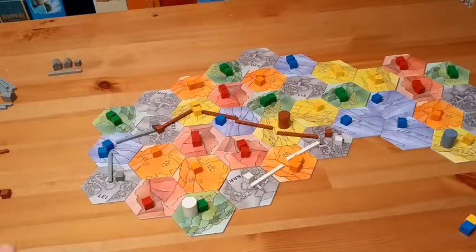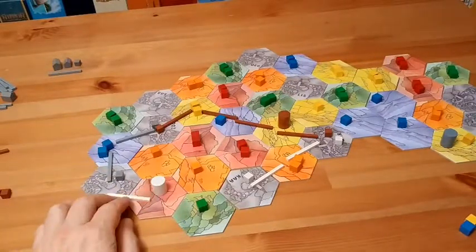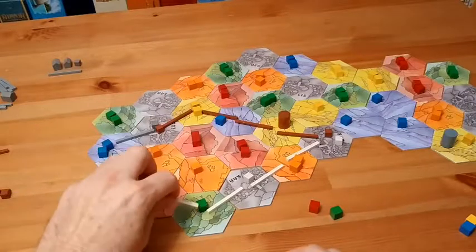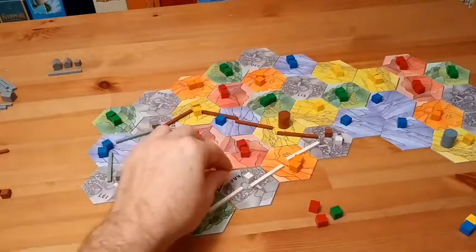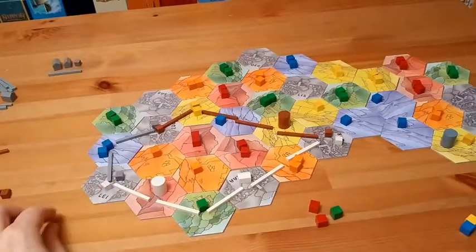It goes back to the white player. White has a red and a green. White moves to a red tile, then builds from the gray city to red, and from gray to green — spending the red and green cubes. Then from green territory out to red costs another red cube. This city is now connected to two cities, so it gets a small house marker. The other city gets one white connection.